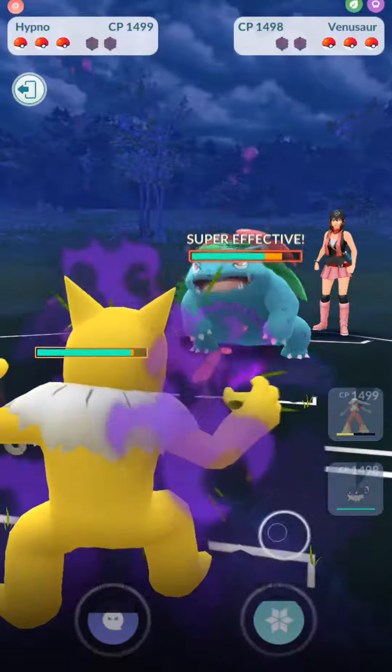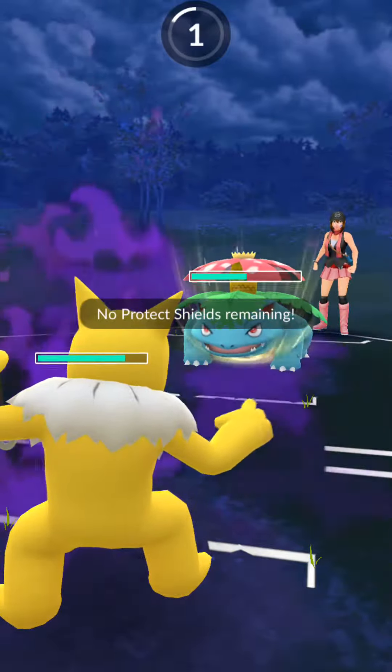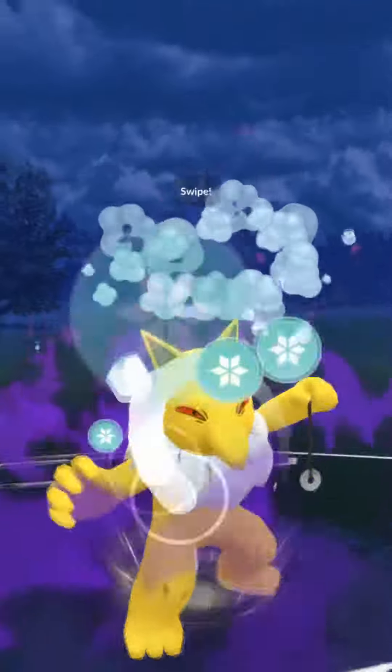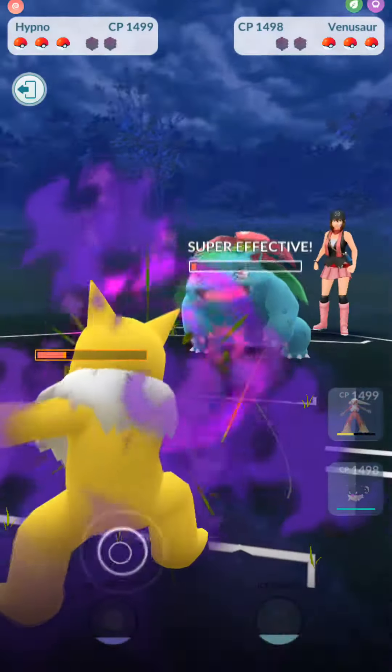Oh, he switched to Venusaur. We needed to anticipate a Hydro Cannon, so we'd rather have Hypno tank it since it's bulky enough to handle a Hydro Cannon even though it's shadow. There goes the Frenzy Plant. We're going to go ahead and spam Confusion, and then we have enough energy for an Ice Punch — so there we go, knock it out after getting one more Confusion.